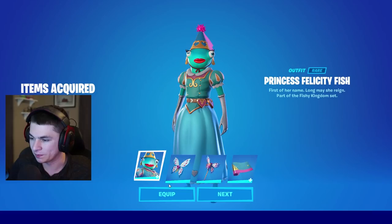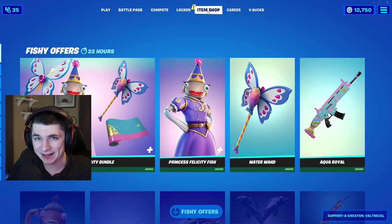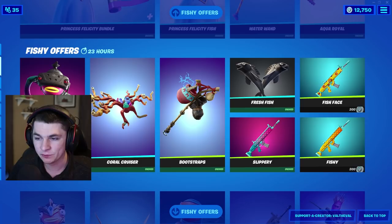We're going to go ahead and cop all of these items for 1,800 V-Bucks and equip them as well. If you guys end up buying this bundle, the skin, or anything else in the item shop, make sure to use my Support-A-Creator code. Just go to the item shop, bottom right where it says Support a Creator, click that and type in 'val to val' all lowercase — helps me out a ton.